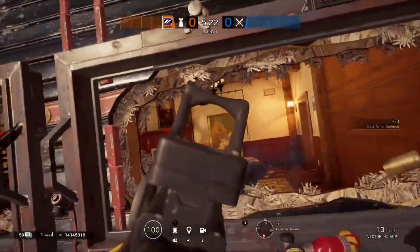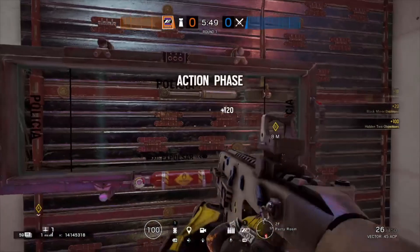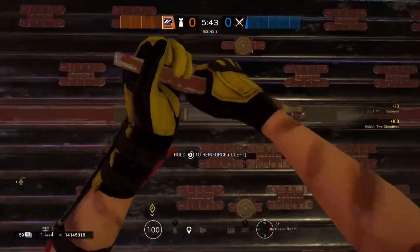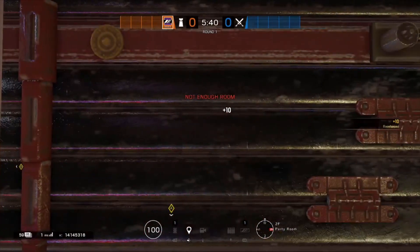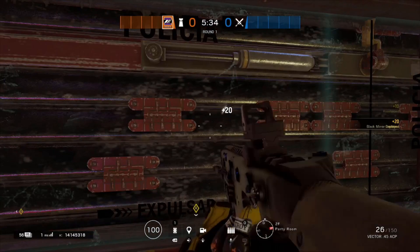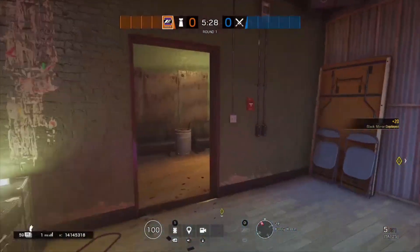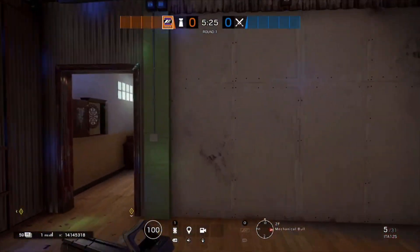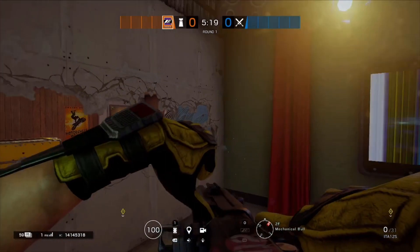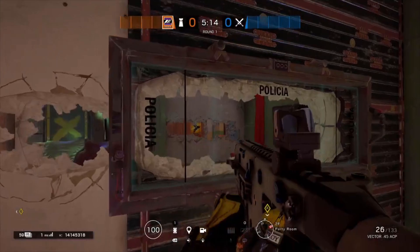A great example of a split mirror hold is the Party and Office objective on Outback. The mirror hold on this is really good — as I'll show you in the clip behind me — you can effectively hold the objective watching both entries from the laundry room and from the garage. It's definitely efficient as long as someone is watching Shark Stairs for you or you have sound to know if they're pushing. Another great example is holding downstairs Oregon, where Mira has always been great — you can watch the front push from construction or the back push coming down main stairs.